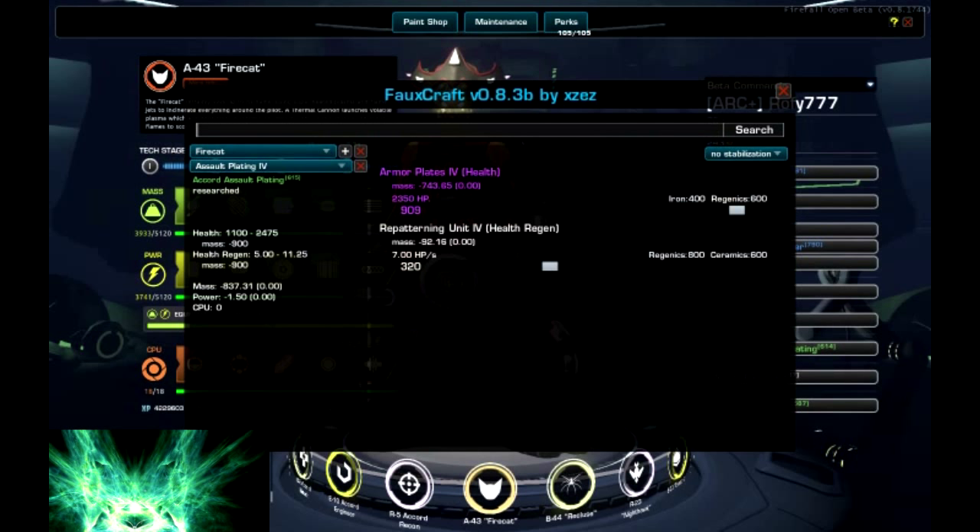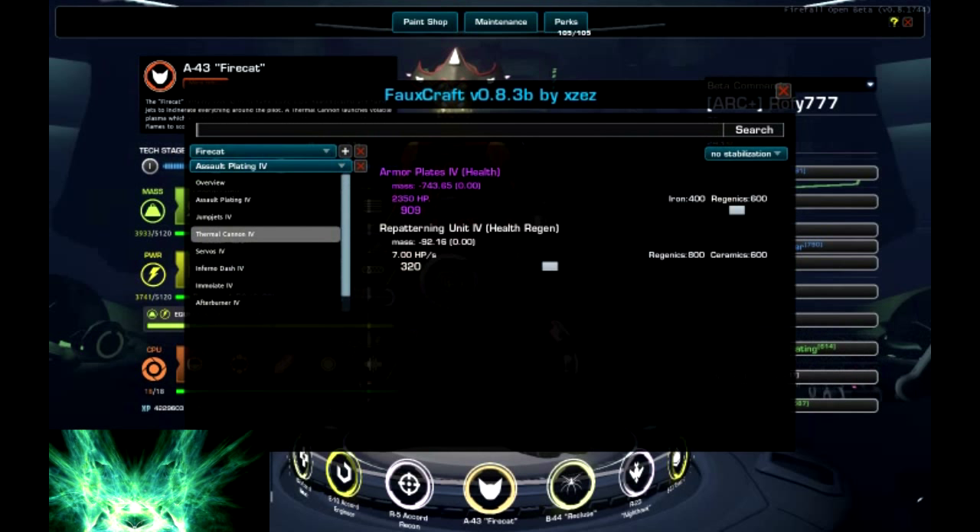Our plating: 2350 HP - not too much, I would like a little more here, but it's not needed. We can save some constraints on this piece to get better stats on the others. The health per second is also tanked at 7 HPS - you don't need more than this. You will be taking damage and getting out. Only if you are cornered will you be taking constant damage, so it's important not to die - but after that you can use a health pack and get back in action.